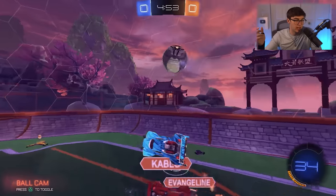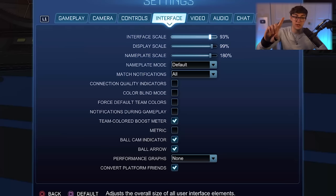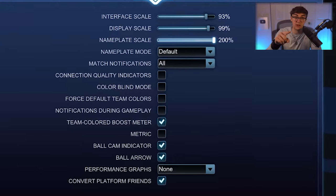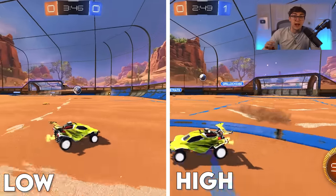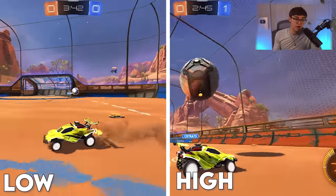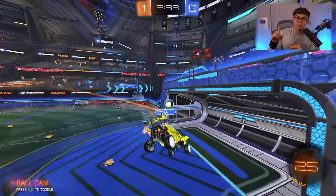That wraps up control settings. Quick note on interface settings: the only thing that really matters here is nameplate scale — set it to 200 so you can spot enemies quicker from a distance. The rest of the interface settings don't matter unless you're colorblind, in which case turn on colorblind mode.